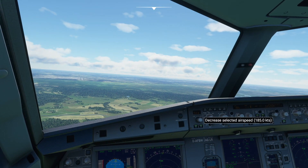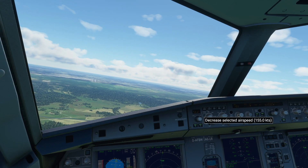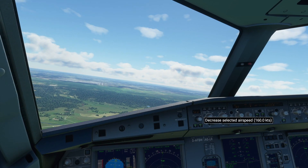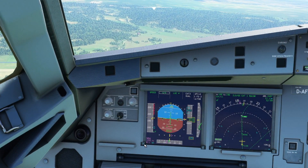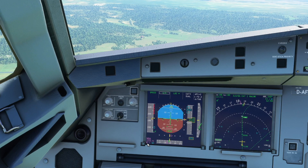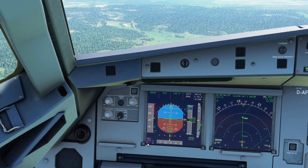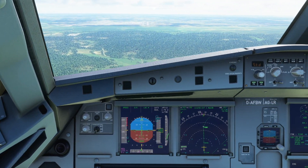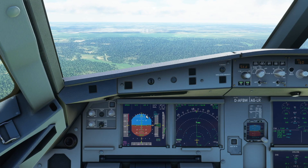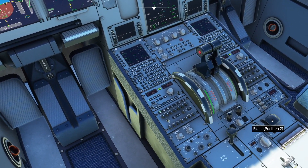We're going to set speed 160, because that is the restriction until 4 DME down here. So when this number hits 4.0 you can reduce to your final landing speed, which is 133 because we set that earlier on. We can go flaps 3 and gear down now - gear down and flaps 3.